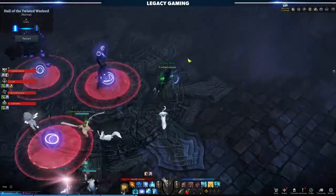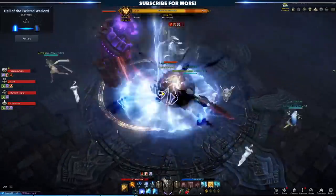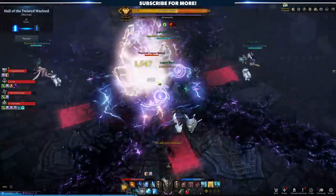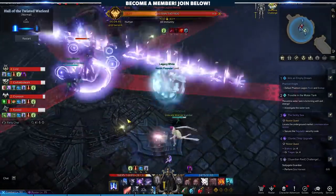The first encounter groups will face in the Hall of the Twisted Warlord is the Phantom Legion Rook and Bishop, a multi-boss fight that challenges a team's ability to work together, but also requires personal awareness to keep the fight progressing. Each boss has an independent health pool, and the goal is to kill them at the same time. This will cut down on a Berserk mechanic we'll talk about shortly.